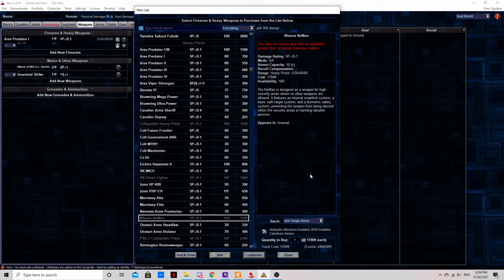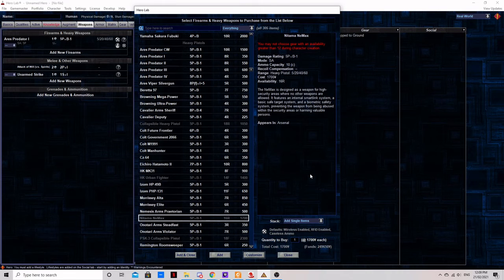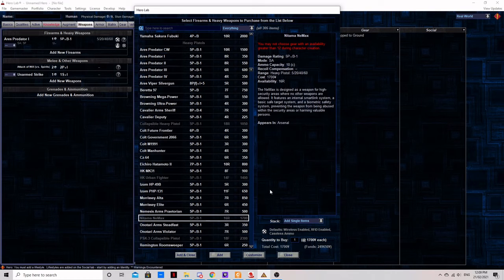Do you like the Browning Mega Power but find yourself thinking, 'I wish this had less ammunition capacity, cost three times as much, and was harder to get my hands on'? Well, this gun has two-thirds the shots, availability so high you can't get it at character generation, and a stupidly high price tag. Don't get this gun — it's really not worth it. And don't try to use one if you pick it up on a run, as biometric safety means you'll be locked out.